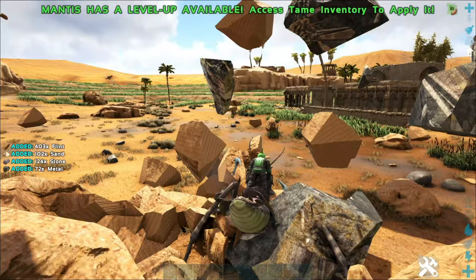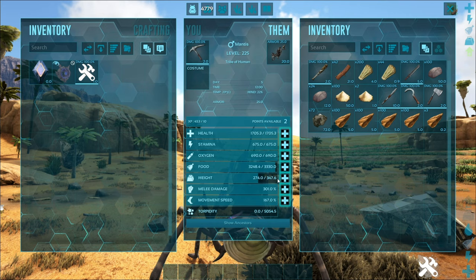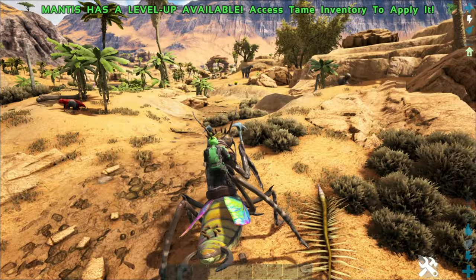Now you've got to watch out — this is a level 150 out of 225 and the weight is still only 300, so the weight isn't terribly good on these guys. It's going to be really easy to fill them up, so if you're using them for resource harvesting, I would highly suggest maxing out their weight as much as you can.